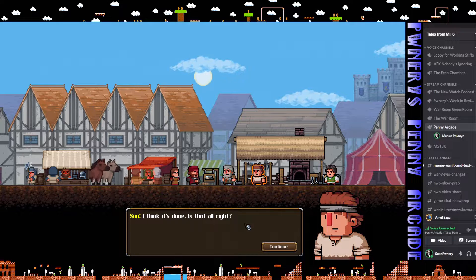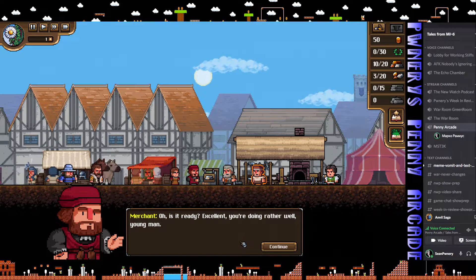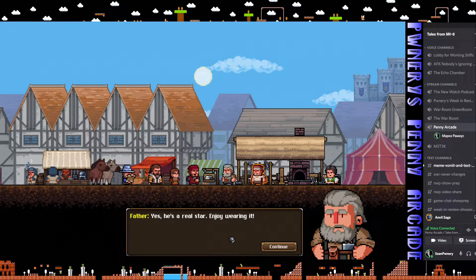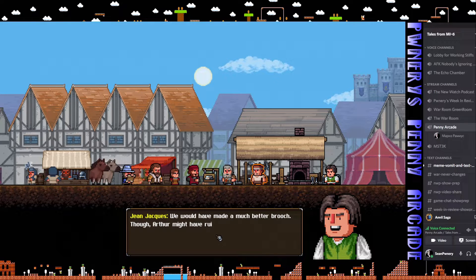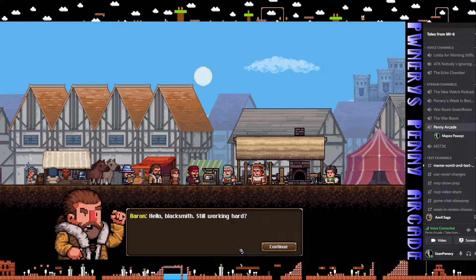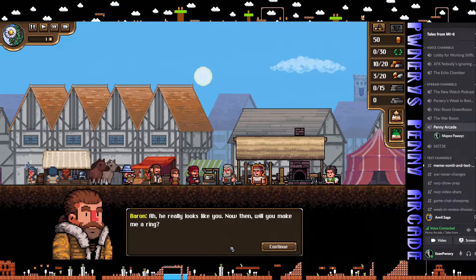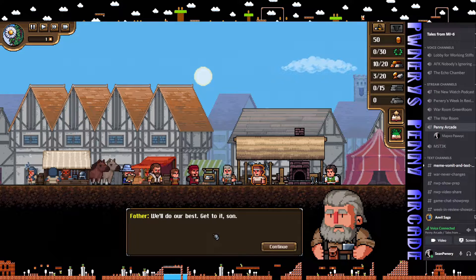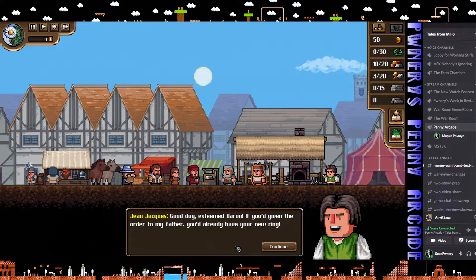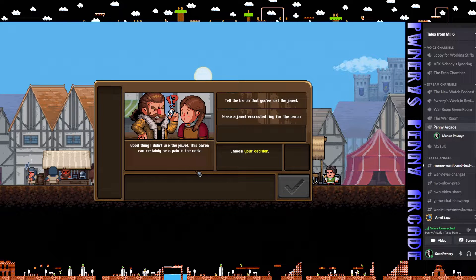The brooch is completed and delivered to Olivia. The father comments they would have made a much better brooch, though Arthur might have ruined the materials. Then a Baron arrives wanting a ring made. Jean-Jacques Jr. brown-noses the Baron, but the Baron says Oscar can do the same work for half the price and guarantees quality. The host comments the Baron can certainly be a pain in the neck and is glad he didn't use the real jewel.